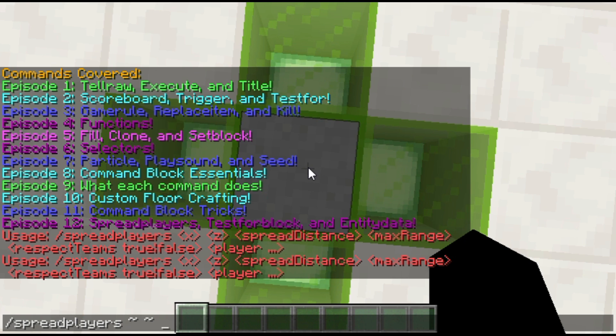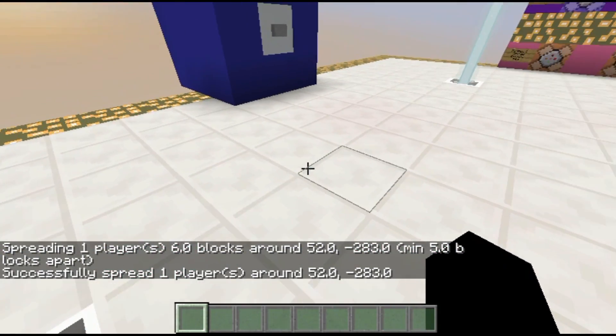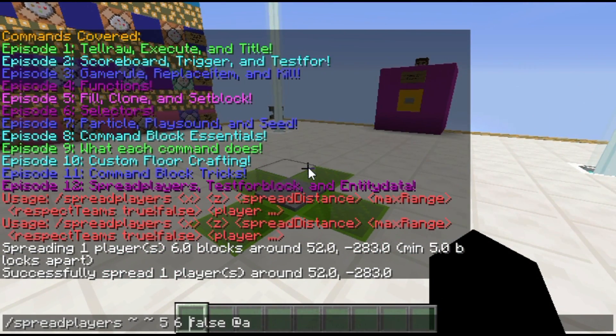Then the spread distance — how far do we want them to spread around this block? I'm going to do 5 and 6, because 6 is the max range, that's the farthest away that the players can be spread. Respect teams — this is if you want teams to be teleported with each other, so if you're doing something like UHC you could go ahead and do that. I'm going to do false, and then I'm going to do at A. This has successfully spread players around 52, negative 283.